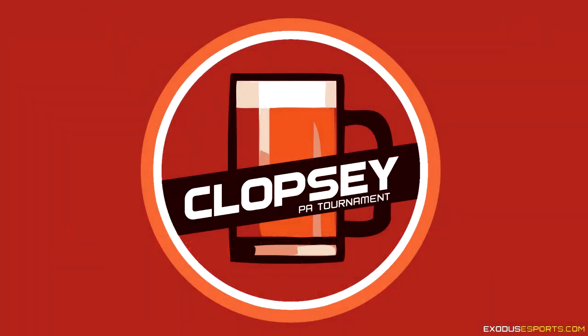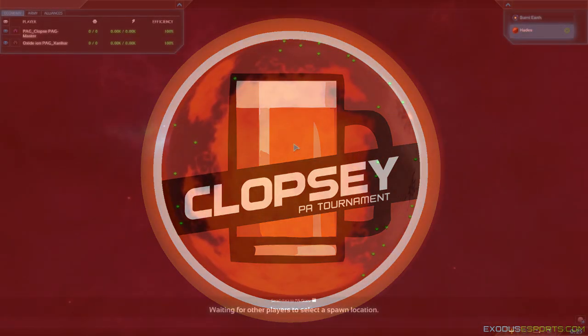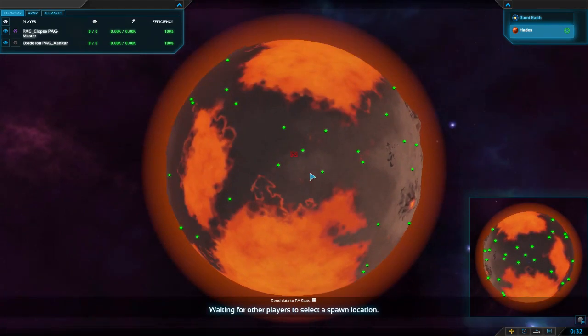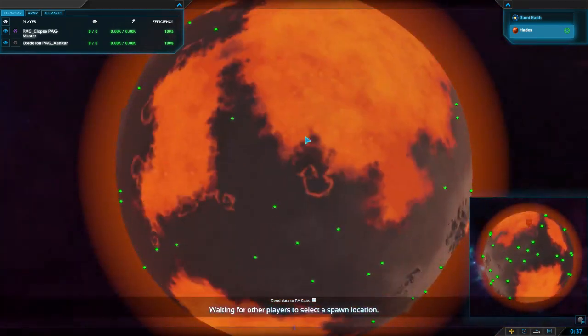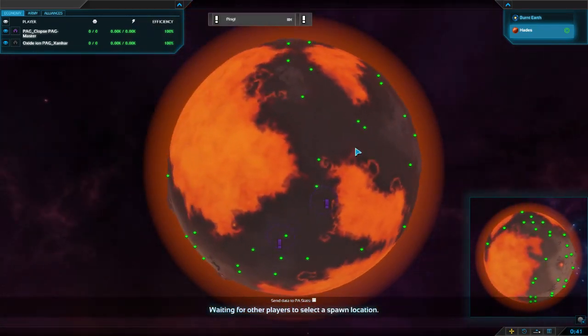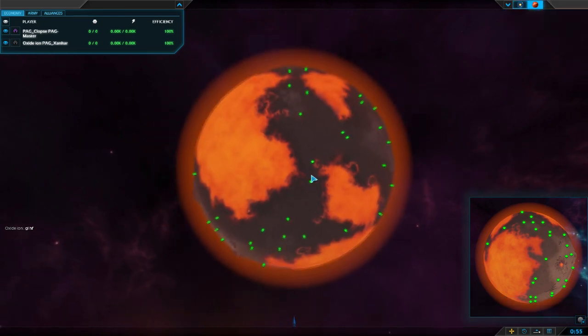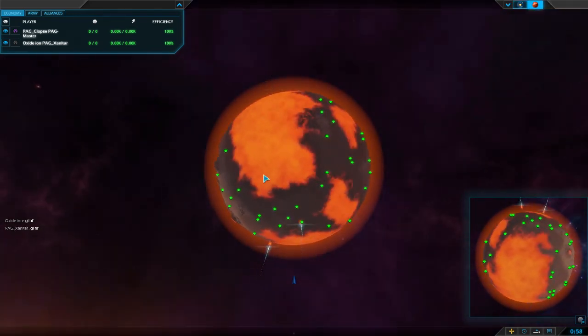We're in game two of the finals — best of three. Currently the advantage goes to team Black, Oxide Ion and Zankar, whereas Pag Klops and Neptuno Junior are on the back foot going into their choice map, Burnt Earth on Hades. I'm really looking forward to seeing this match and all the different stuff being played out at the same time. The players are spawning in now — welcome folks, I'm Marshall, joined by Annihilator.